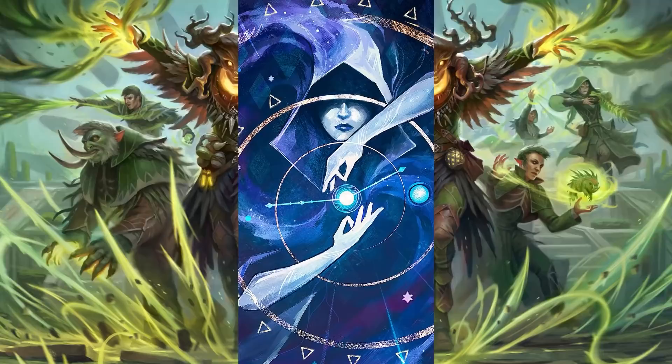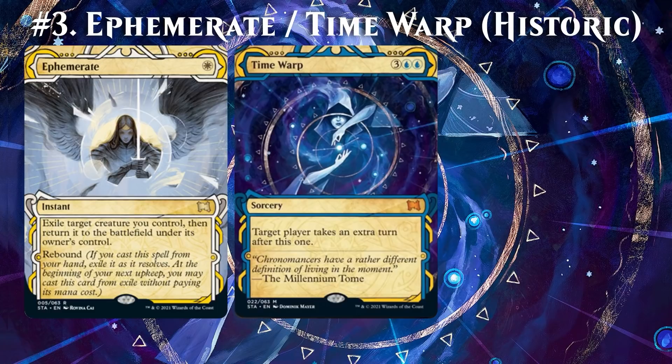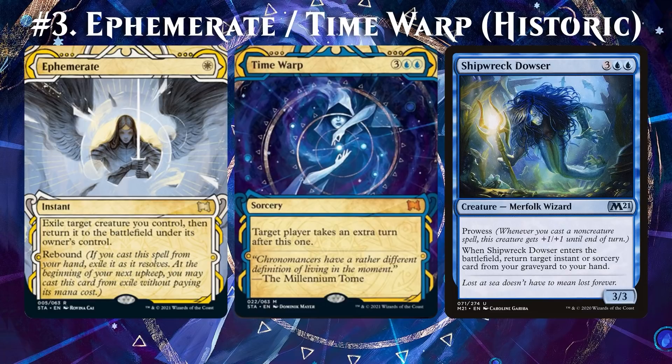The final 3 combos will be based on cards from Mystical Archive. First up: Ephemerate and Time Warp. If you also control Shipwreck Dowser, then on your main phase you can cast Time Warp, then Ephemerate on Shipwreck Dowser to return Time Warp, and then you get an extra turn. In your upkeep of that extra turn, Rebound kicks in — so you blink Shipwreck Dowser, return Ephemerate, and are ready to do it all over again. All the turns in the game are now yours.